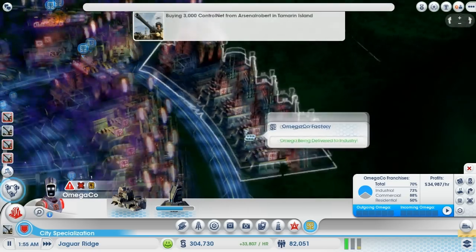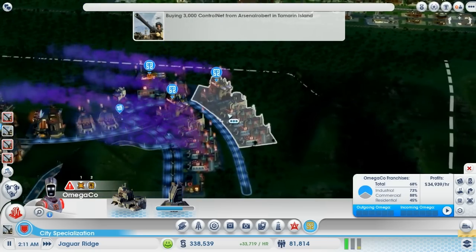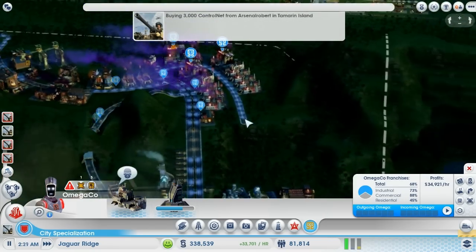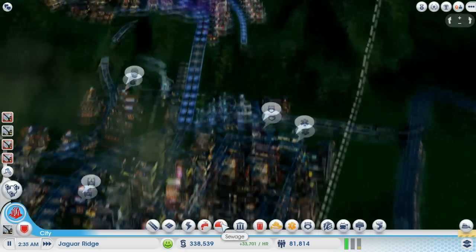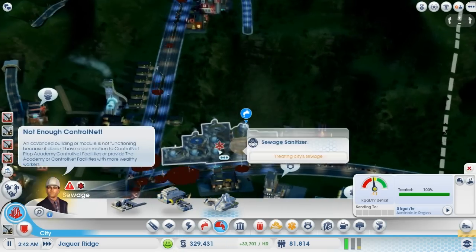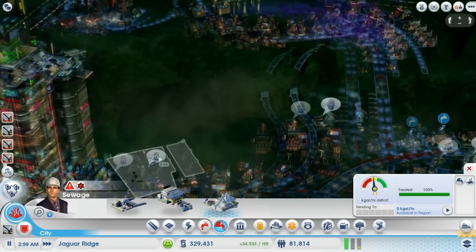The deliveries are slow — they're definitely slow over here because these guys ain't doing nothing. Control Net's the problem. I think what we have to do then — let's see. I don't want to buy sewage. It seems like I still have a bit more available: 6,610. We're only using like 4,000 of it.